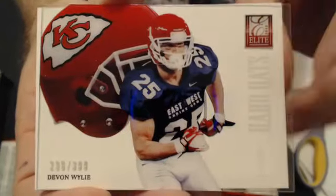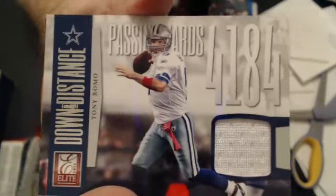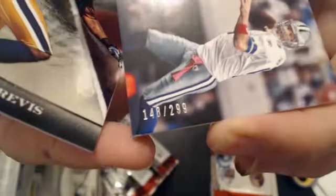And the Hard Hatch Rookie — Devon Wiley, $3.99. That goes to JHCK. And we have a Tony Romo Down in Distance. That goes to Prompter. Nice pull. That's numbered, $2.99.